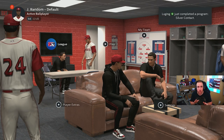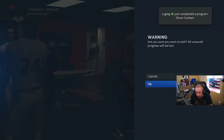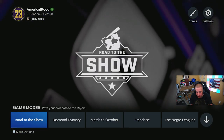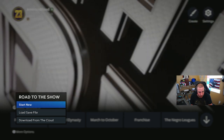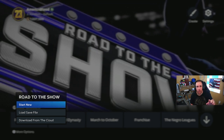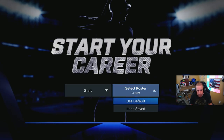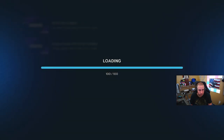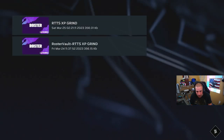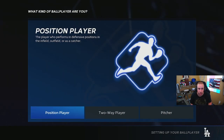One more thing that I forgot before we end this video. Once you guys finish an archetype, when you go to start new, you're going to do new ballplayer. Make sure you select the roster. The reason you want to go new ballplayer is this is where you select your next archetype.